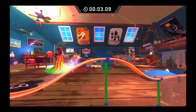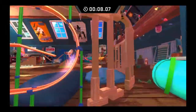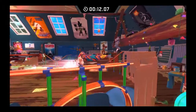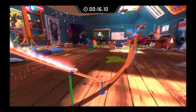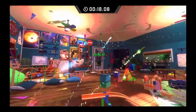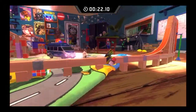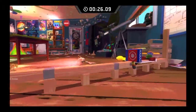Now we're on level 1-4, Back to Back, and here we're going through a pretty zany area. You jump right there to make sure you don't lose any speed, because the thing about this game is you want to go as fast as possible — maximum speed — because it's all about beating the clock.